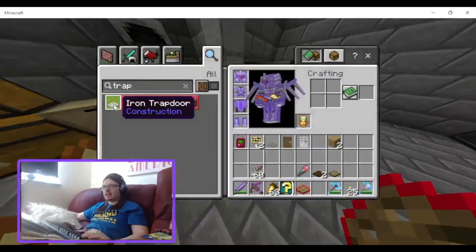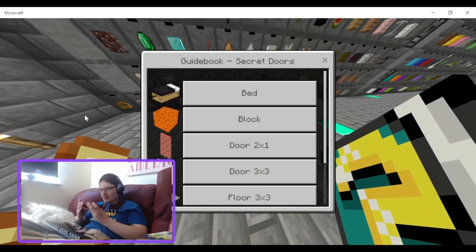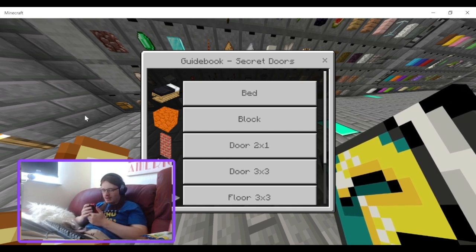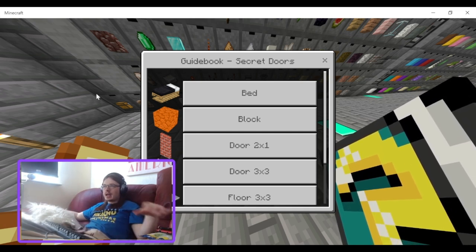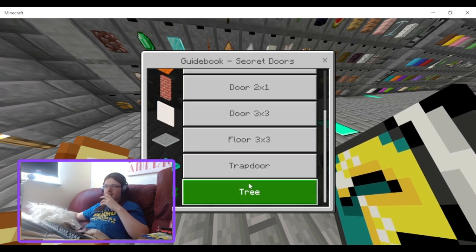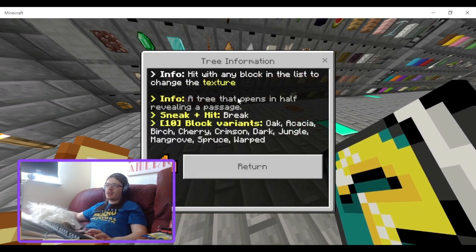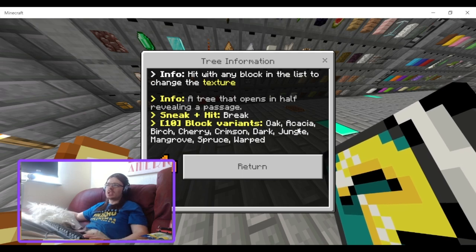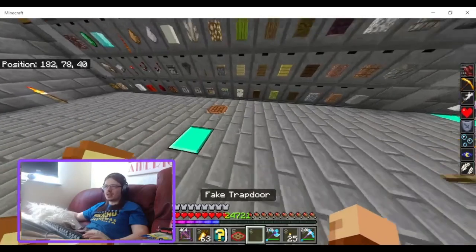Yeah, that is cool — you can hide these. One last thing: hit with any block in the list to change it. Apparently you can change it to oak, acacia, or cherry — so you can change it to different tree types depending on your biome.